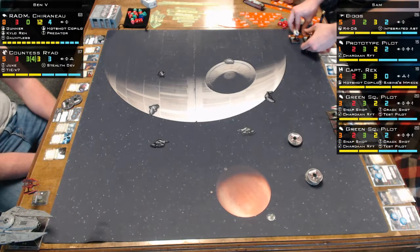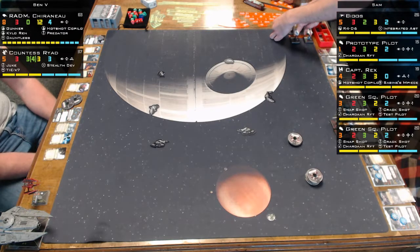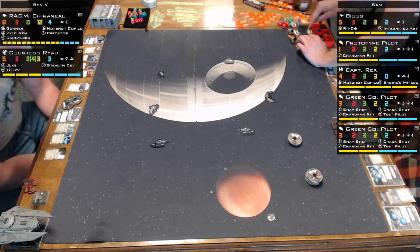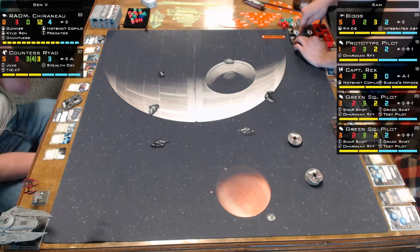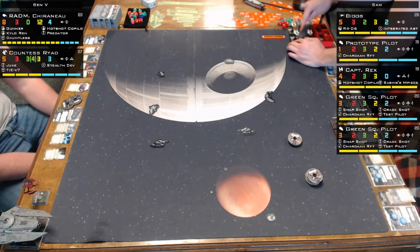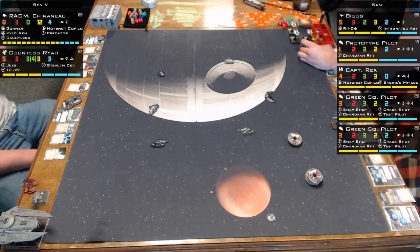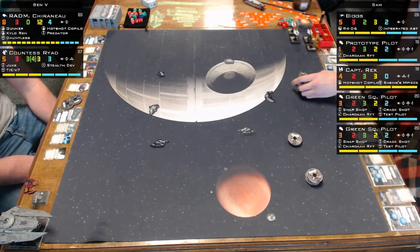Kylo Ren's force ability lets you assign him - I'll show you the Dark Side - and have the opponent pull one of their damage cards that has a pilot ability. If you hit with a crit, it goes behind shields and the pilot problem takes effect. Dauntless: if you bump, you can take a stress to still get your action after bumping.